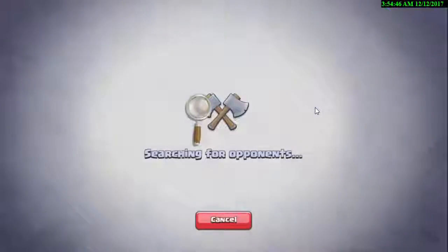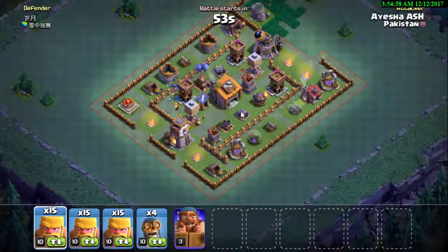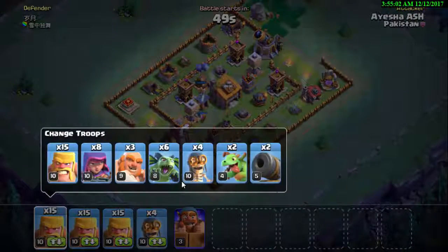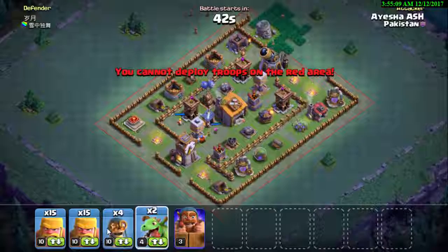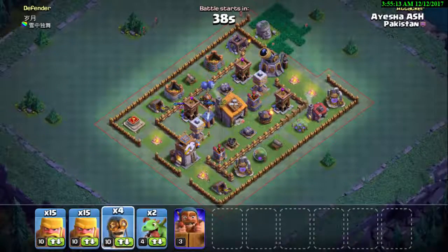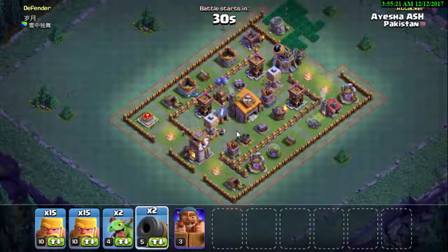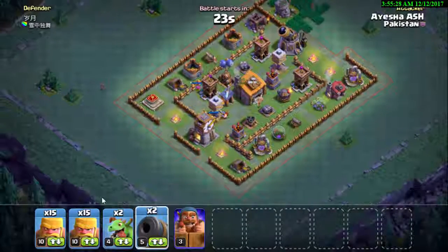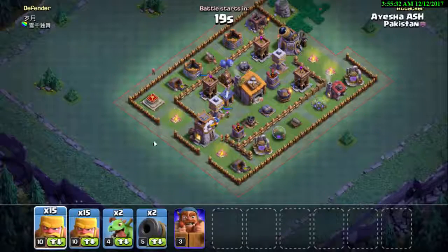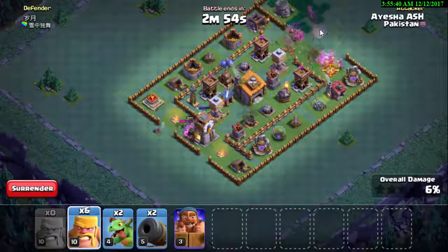This time we'll try a different army. We should try the Baby Dragons — they're level 4 — and also the Cannon Cart. The army composition is 13 Rage Barbarians, 2 Baby Dragons, 2 Cannon Carts, and 1 Battle Machine. We're good to go — let's start the attack and get maximum damage to win.